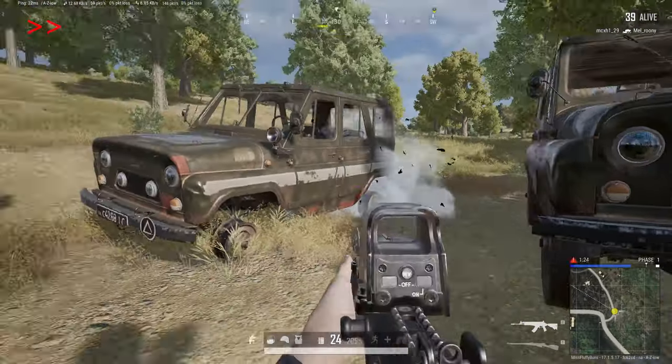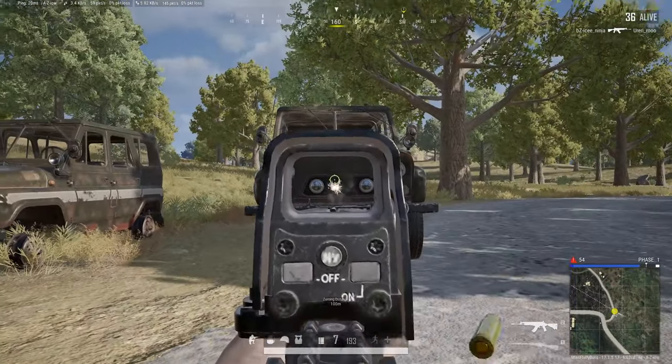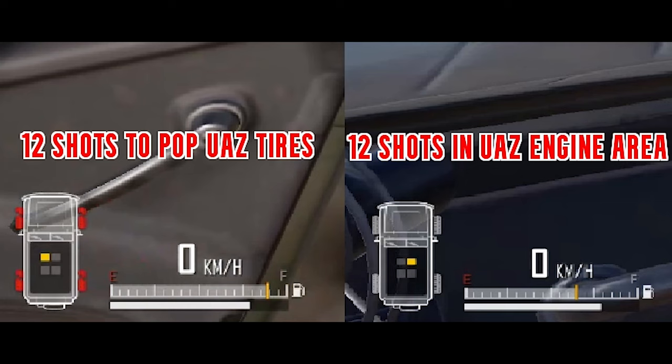Now I'm going to shoot 12 bullets to pop all four tires on a UAZ and then shoot 12 bullets into the second UAZ and compare how much damage each one takes. You can see that popping all four tires does as much damage as shooting the engine area the same number of times, which shows that tires also take 100% damage from shots.